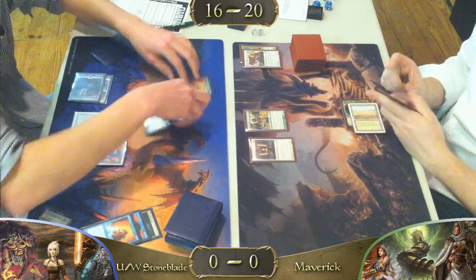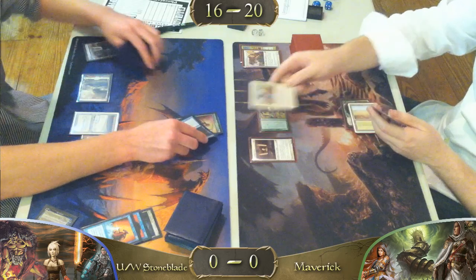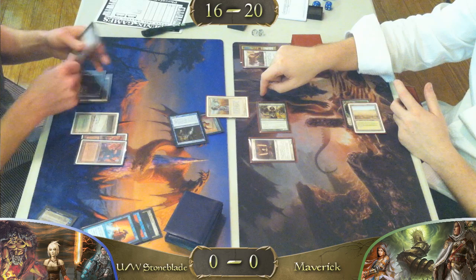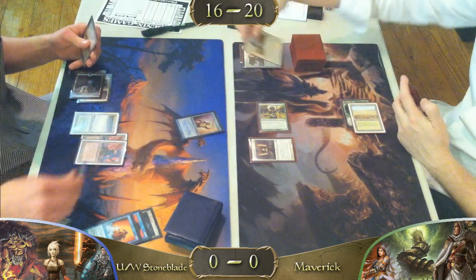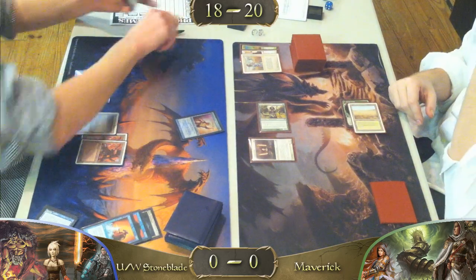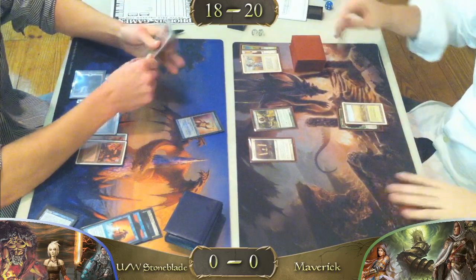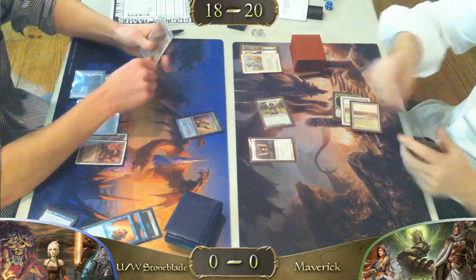We have a Snapcaster on the board with a Jitte. He's putting the Jitte on and going to try to attack. The Maverick player is not going to let him get that hit in — Swords to Plowshares. How damaging would a Jitte hit have been? It would be very good because he could take out two of the Maverick player's lands with just two counters on the first hit — killing the Dryad Arbor and Noble Hierarch. That would be a big setback.